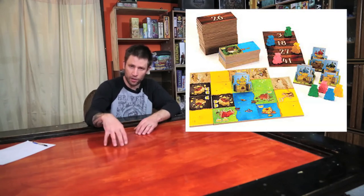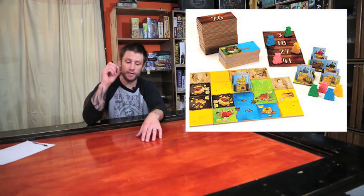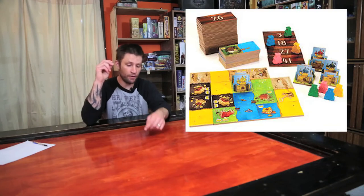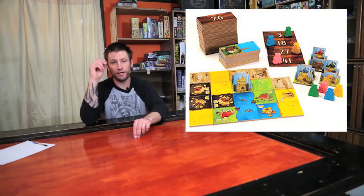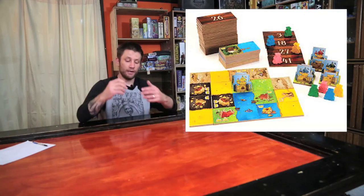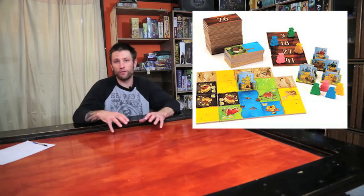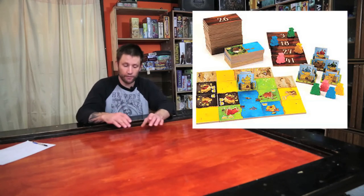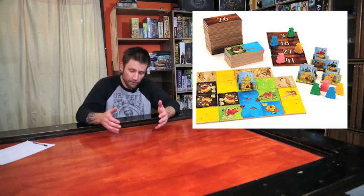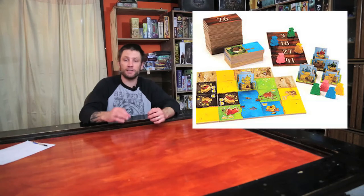You take one of your meeples and place it on a tile you want to add to your tableau. There are four current tiles and four tiles for the next round. Whoever's meeple is closest to the top gets first pick. After picking, you place your meeple on the tile you want next round — so if you want the fourth one down, you'll get last pick next round. You build a five-by-five grid where terrains must connect, and at the end you score for connected terrain multiplied by crown symbols.